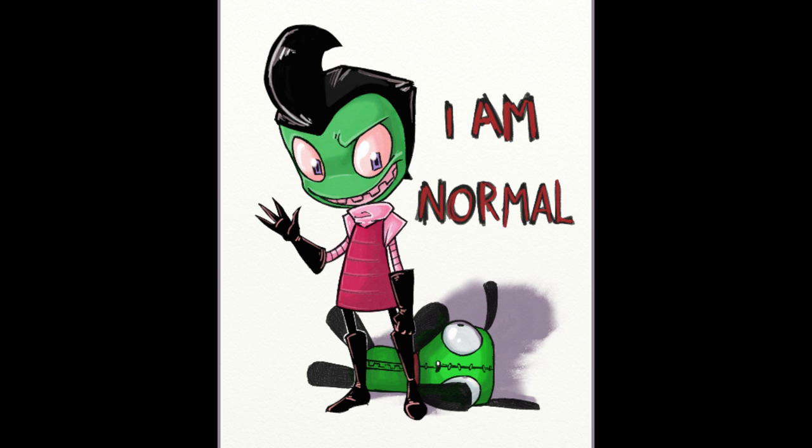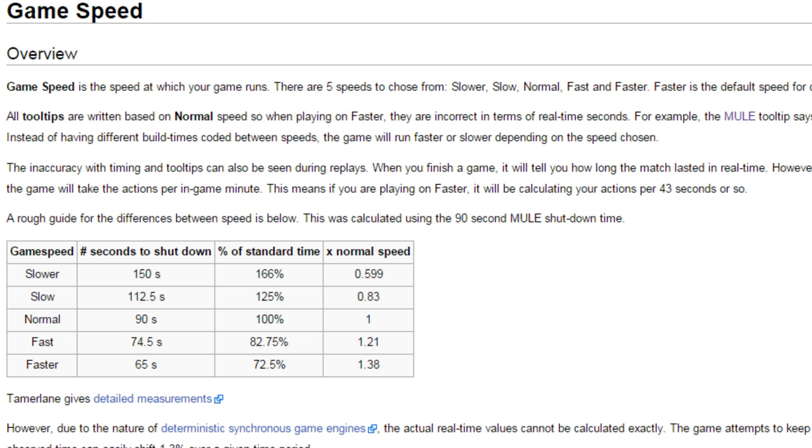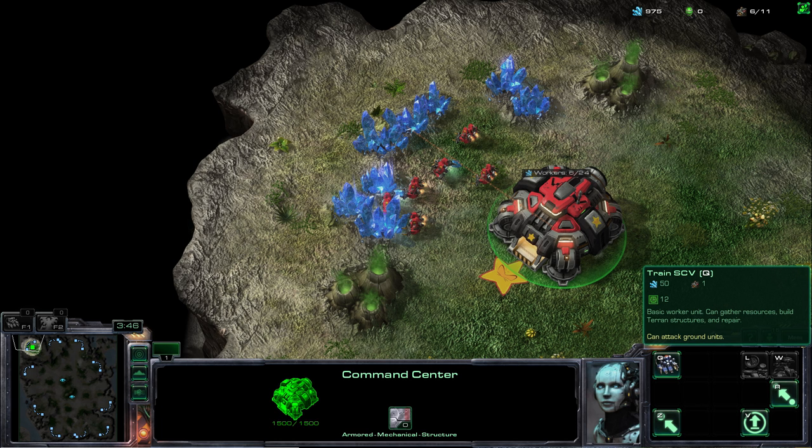For those of you who are unaware, StarCraft 2 time is based on what's called normal speed. When you play a 14-minute game on normal speed, it takes 14 minutes in real life to complete. However, the default speed for a StarCraft 2 game is faster, which is approximately 1.4 times faster than normal. If you play a 14-minute game on faster speed, it takes only 10 minutes to play in real life. What Blizzard will be testing in the beta will be something that displays real time in game even when the speed is set to faster — so instead of the tooltip for the SCV saying 17 seconds, it would say 12 seconds.